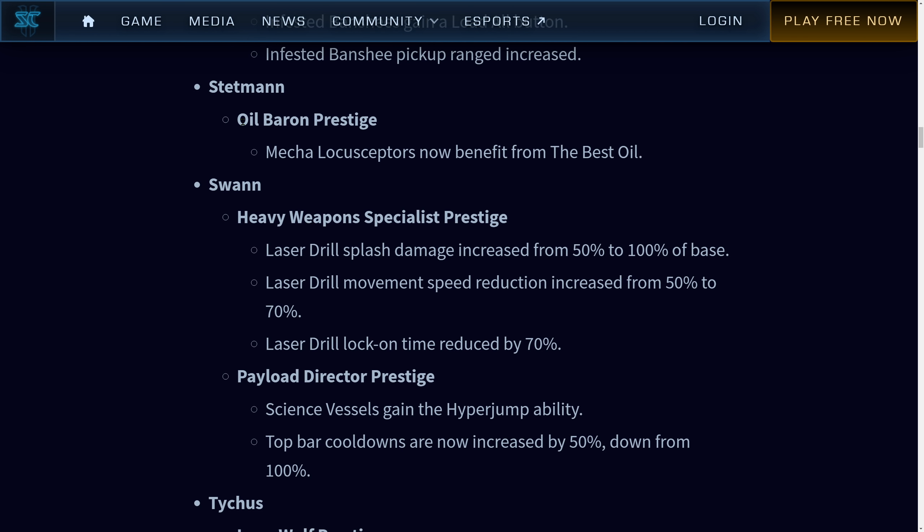Stetmann, Oil Baron prestige — Mecha Locusts now benefit from the Best Oil. Nice, but I think it still isn't noticeable enough to be spammed. I think the best unit for Oil Baron is still the ultralisk followed by the lurker, since they have splash damage and kill multiple units at a time so you can really see the buff.